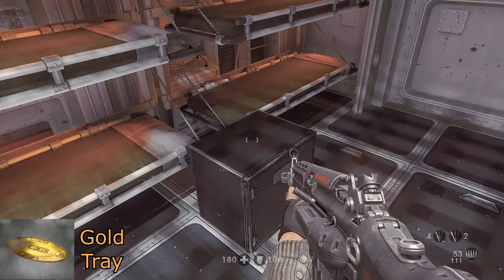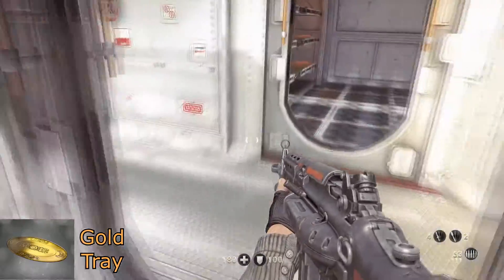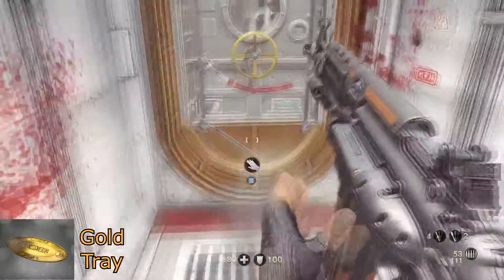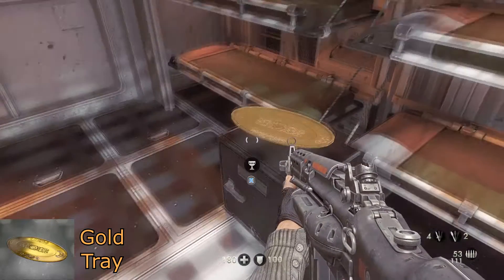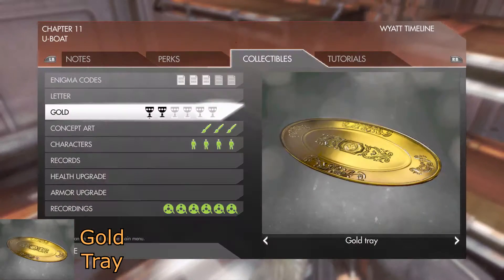For your next gold item, from the Enigma Code head back out into the hallway, down a bit further and on your right. Not knowing how a safe works, on top of it will be a golden tray.